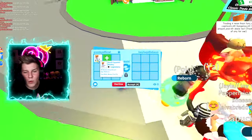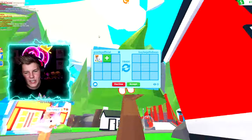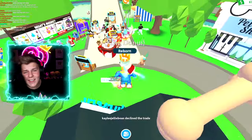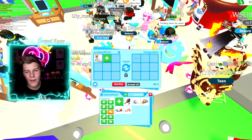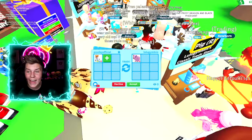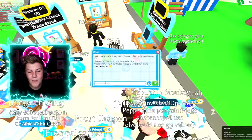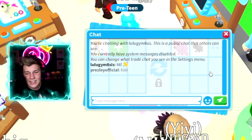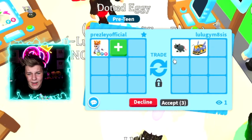We've got a trade request for our neon fly ride royal capuchin monkey — Kaylee, you gotta have a cool trade offer! They traded me and then declined — you're kidding! Okay, Lulu traded me with the ride pig. They said hi, but I don't think I'd trade just for the pig. They added a rat and a bee shuttle, then took out the pig — the pig was like the main thing!